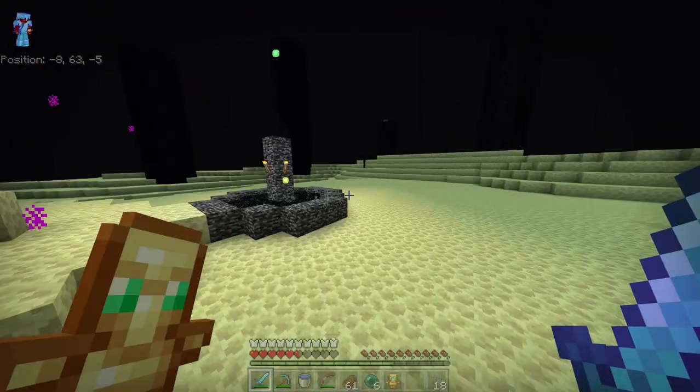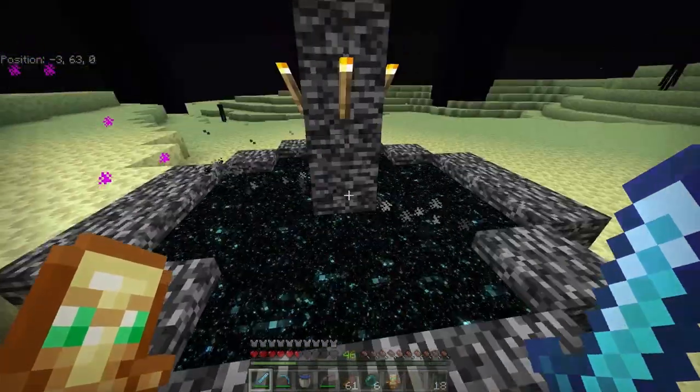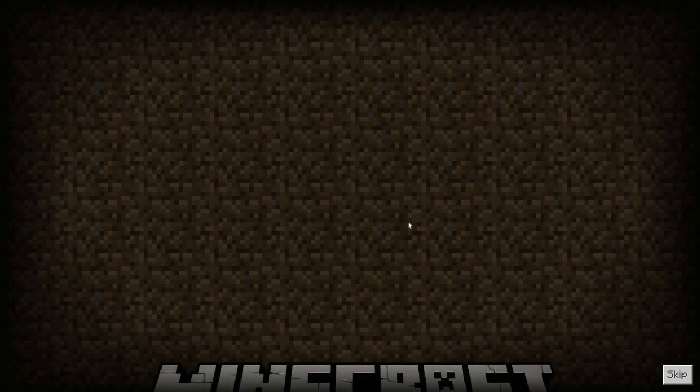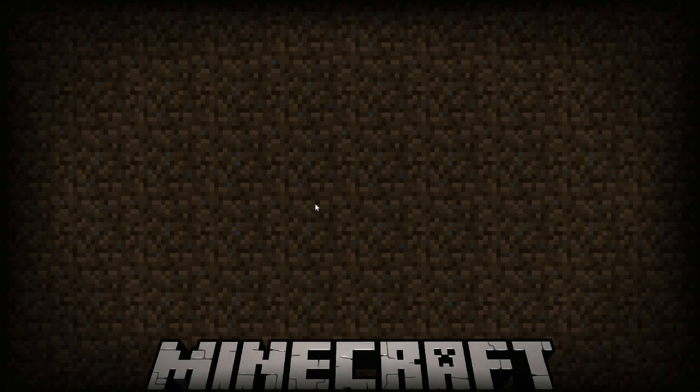I did actually almost die from this invisible dragon breath, which is here and apparently is now appearing. But yeah, here we are — we get all our lovely XP and we can finish the game. Feeling good, but you should probably actually go to the End Gateway to get your Elytra. But for the purpose of the video, we're just going to go through the portal.